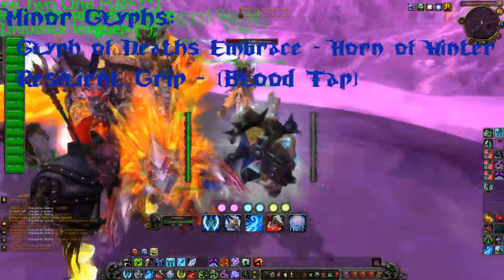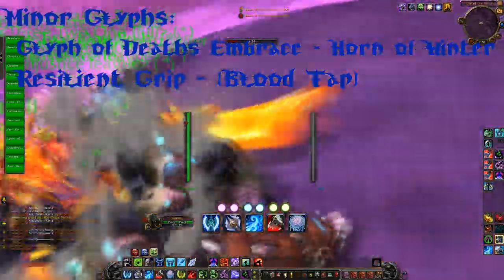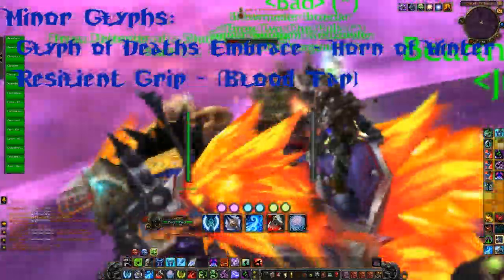The minor glyphs really don't matter all that much, but the ones I use are Death's Embrace, Horn of Winter, and Resilient Grip. You can also use Blood Tap in there if you want.